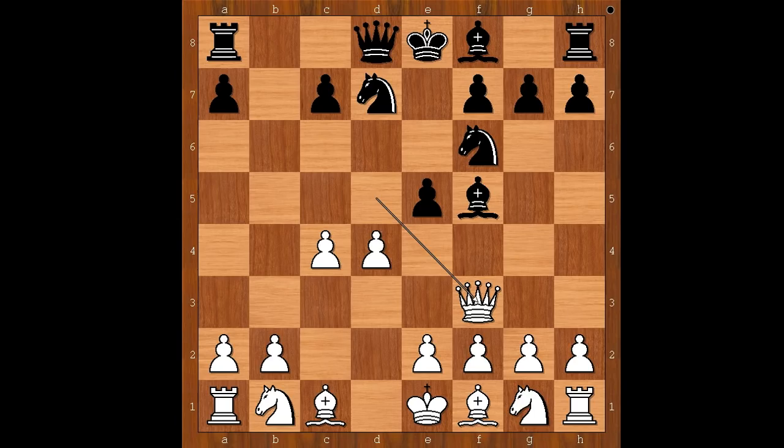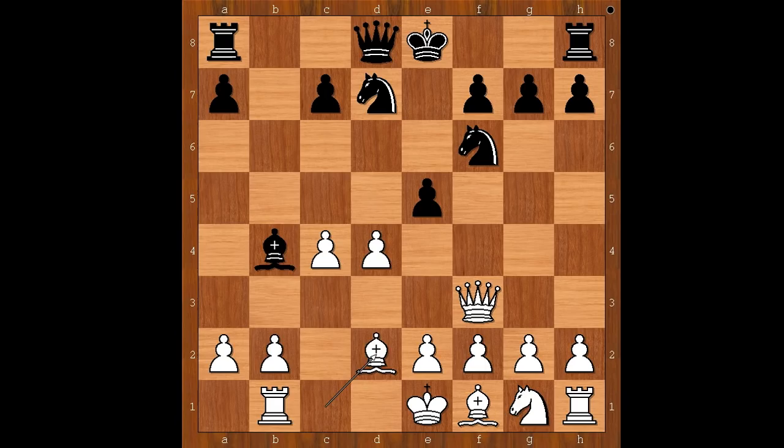But in the game, a different move was played. Not bishop to b4 check, but bishop takes knight on b1. Rook takes bishop, and now bishop to b4 check. Bishop to d2, bishop takes bishop — check — forcing the white king to go for a walk. King takes bishop. With queens on the board, the white king is not in a perfect spot.